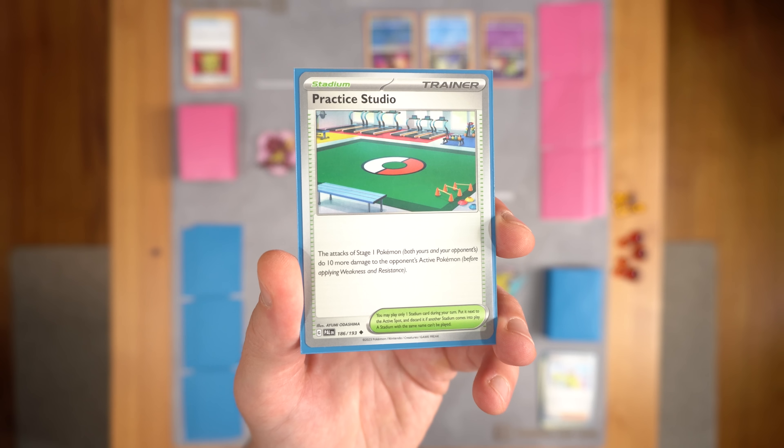Shinx — the ability Big Roar. Once during your turn, if this Pokemon is in the active spot, you may switch out your opponent's active Pokemon to the bench. That's actually quite an interesting card — it's a way to gust your opponent without using a supporter like Boss's Orders. It's a decent effect; you might see it in a couple of quirky decks here and there. And a really nice illustration too, by one of my favorites, Kurumitsu.